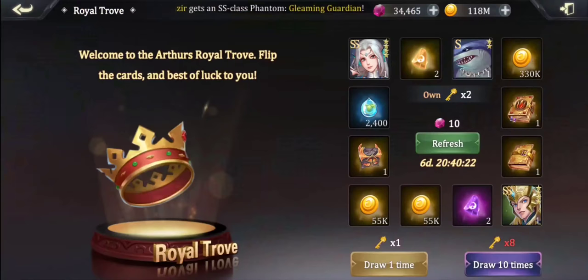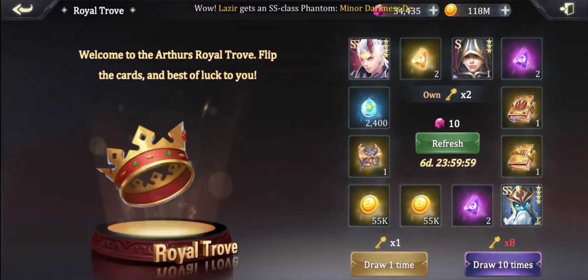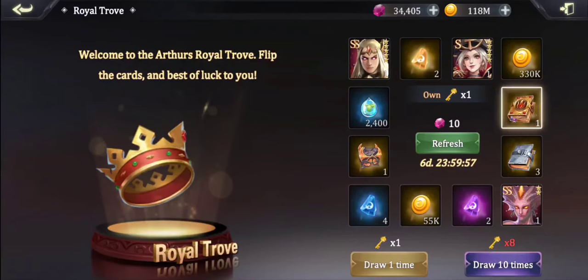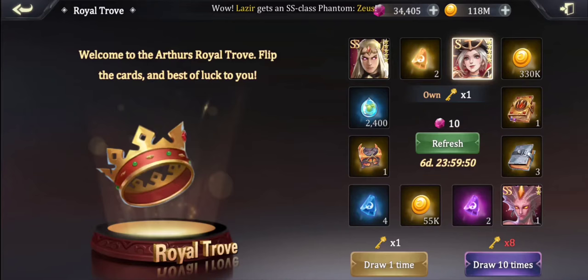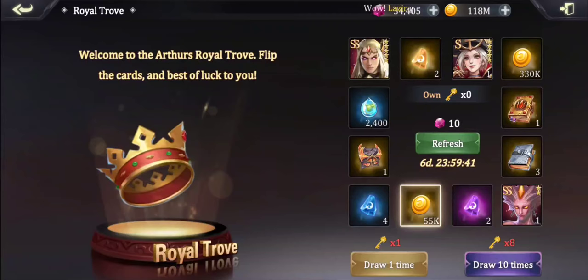The new and improved trove has an SS phantom, an enchantment, and an epic book available. The rates aren't fantastic but it's a totally free system — you get keys for logging in and doing dailies, and there are ways to acquire them in-game for free. You can refresh it, and there are some rare phantoms in the pool including Bloody Overload in the top corner. Every key you use is another bit of food and resources — can't argue with that.